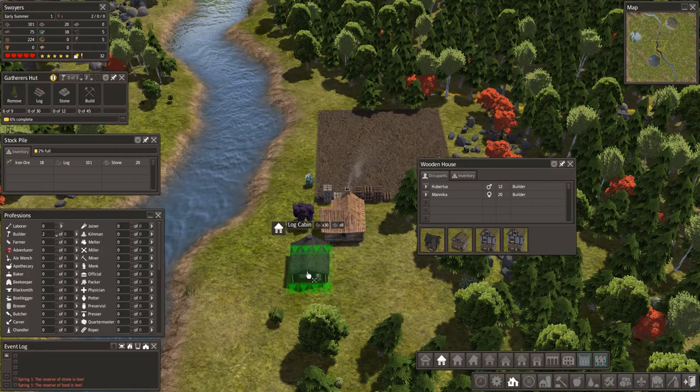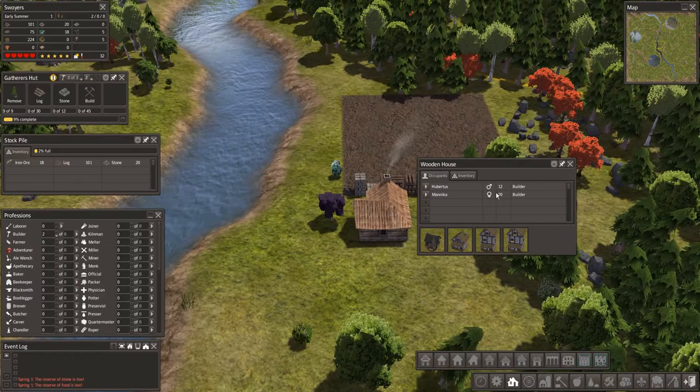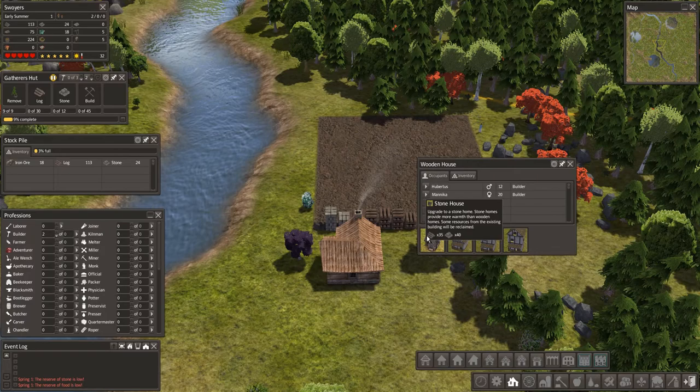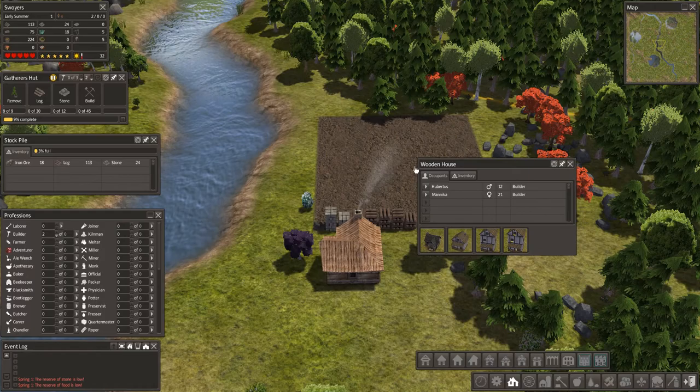Log cabins are actually quite good — I like their style. They provide a lot of warmth but they don't provide any upgrade possibilities. That's why I went for the wooden house, because at some point I want to make it into a stone house, and after that maybe a country house or a fancy one. Up to seven people can live there — wow, that's a lot.